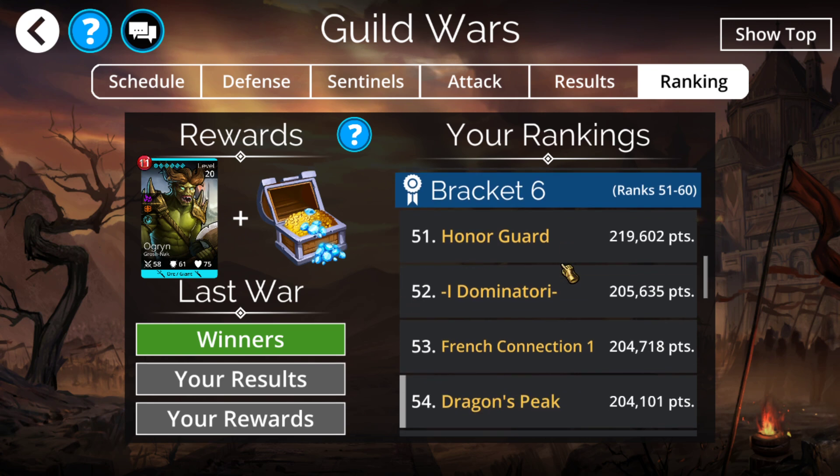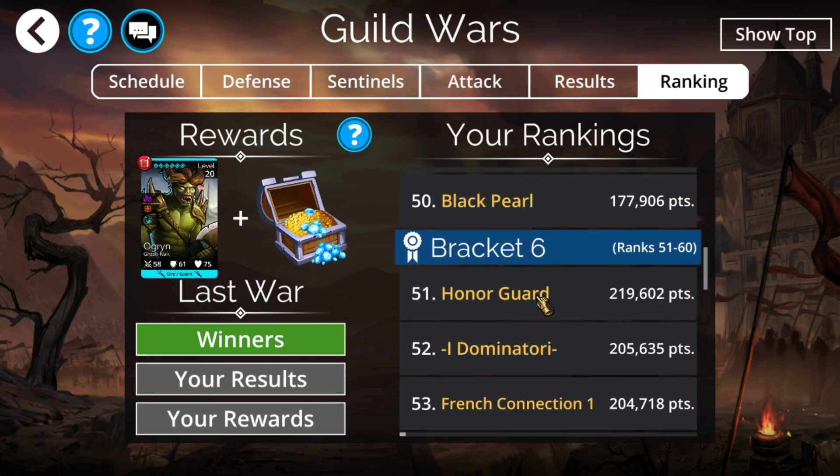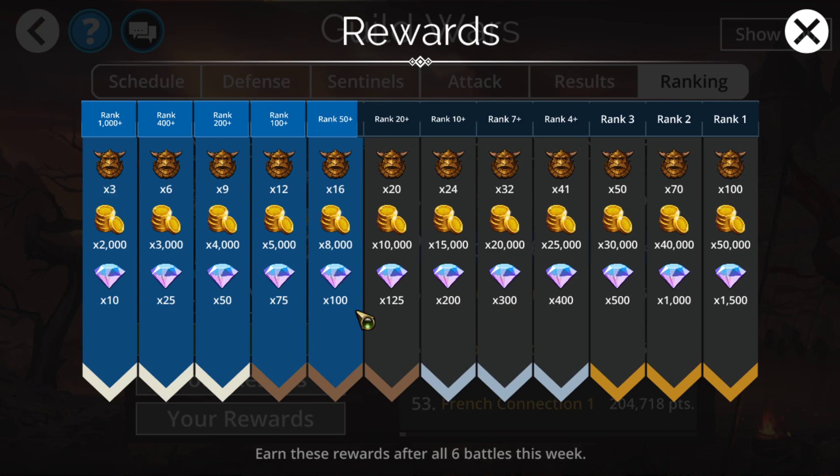That's a pretty cool change. The other thing they adjusted is if you make first place within your bracket, you now get 50 gems. This is particularly relevant for lower guilds since 50 gems is almost double your loot. It's also relevant for around bracket 5 to 20 or pretty much all the way down, as you'll be getting quite a bit more benefit by being at a slightly lower bracket. For example, we're in bracket 6 right now, and if we get first place in bracket 6, we will end up getting 150 gems — which is more than a good majority of guilds in brackets 2, 3, 4, and 5 will be getting.